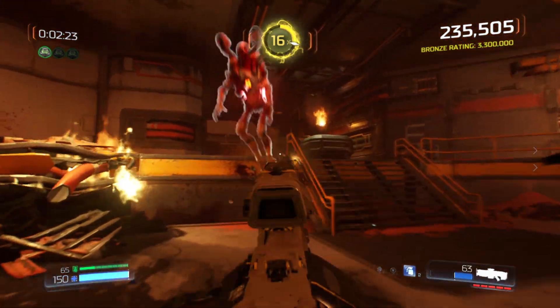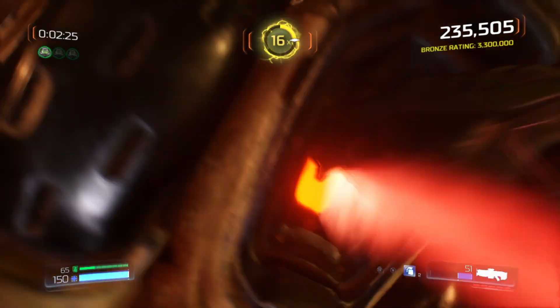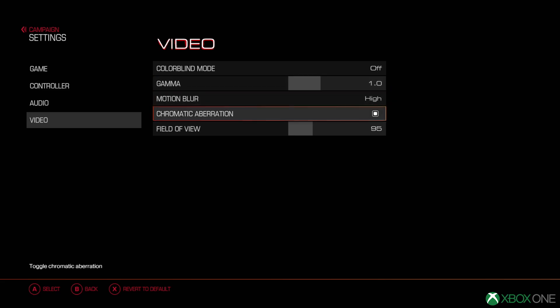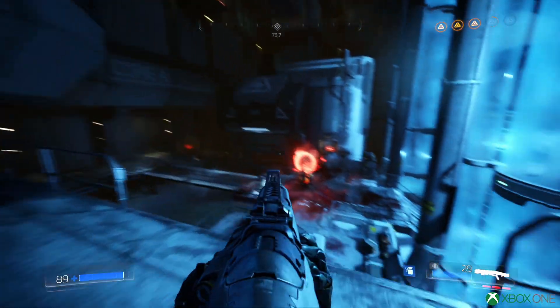Personally, I'm a big fan of the motion blur effect here and it helps the game feel much more fluid overall with its lower frame rate. The Switch version also offers the option to disable chromatic aberration if you choose, which is nice, but unlike the other versions, you cannot increase the FOV. It's locked at 90 on the Switch.